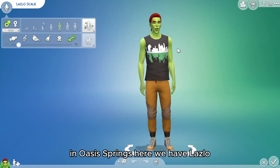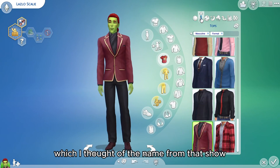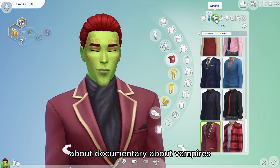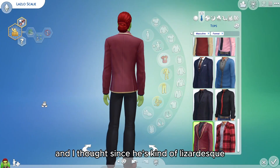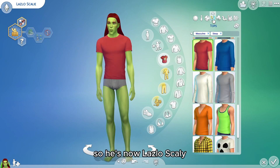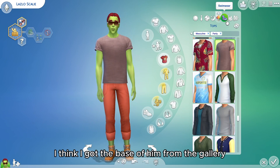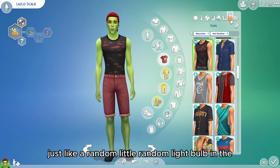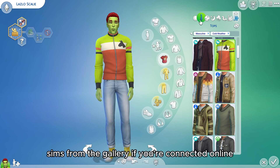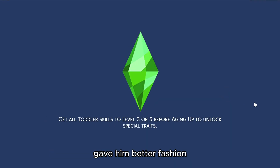In Oasis Springs, we have Lazlo — I thought of that name from the show What We Do in the Shadows, a documentary-style show about vampires. Since he's kind of lizard-esque, I was trying to find an L name with a Z, and that just popped into my mind, so he's now Lazlo Scali. I got the base of him from a random generated Sim from the gallery when connected online, but I made him look more like a lizard and gave him better fashion.